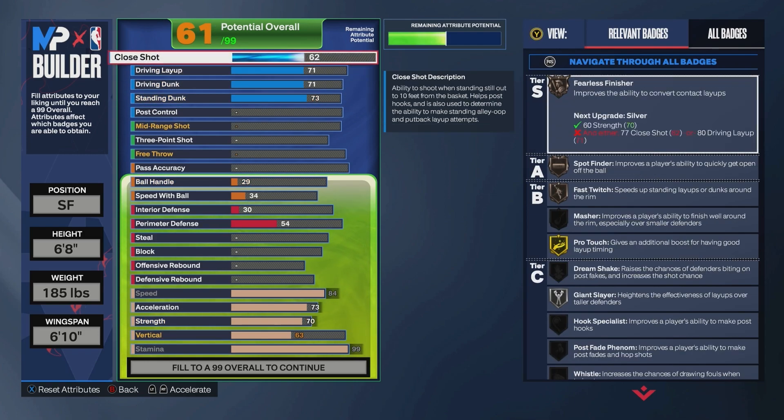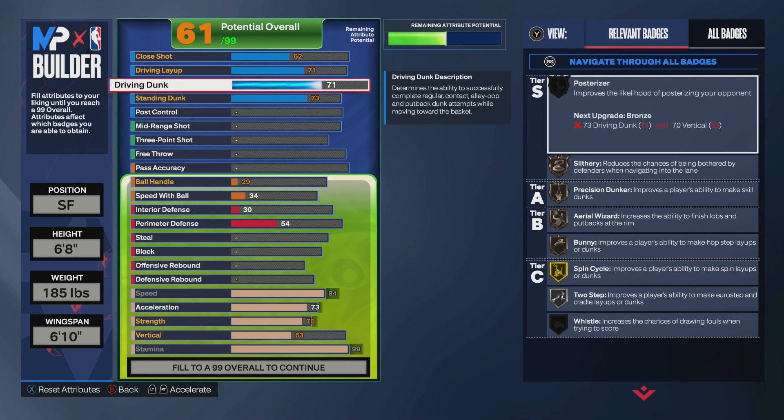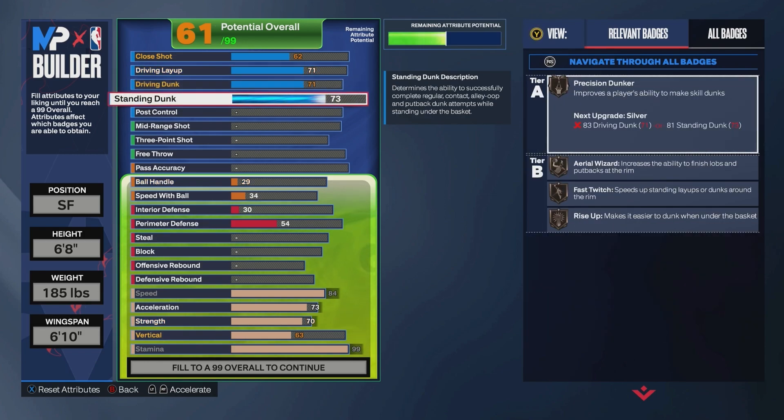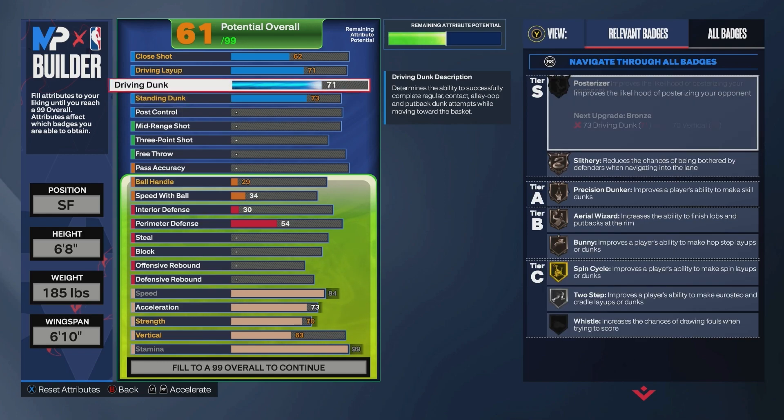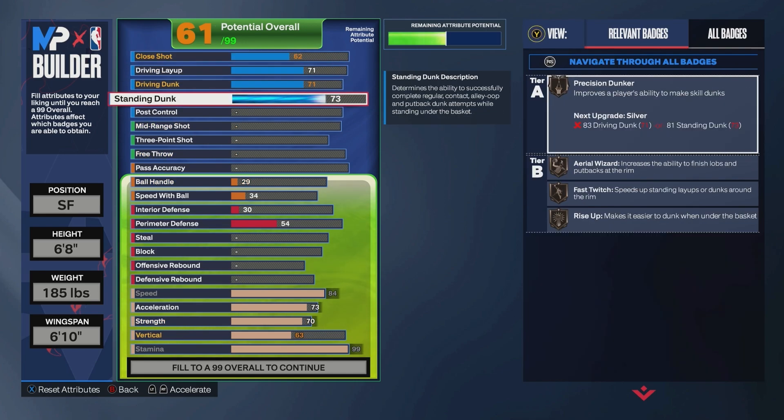With finishing, it's going to look like this isn't very good, but with the Jason Tatum build, to really make him be able to dribble, shoot, and play good defense, one area kind of had to lack a little bit. He does have good finishing ability — all these hit the thresholds to dunk. You can stick dunk, you can get under the rim and do standing dunks, you have driving dunks. You have everything to finish inside.